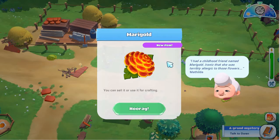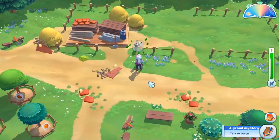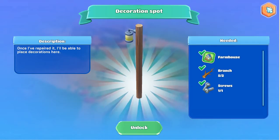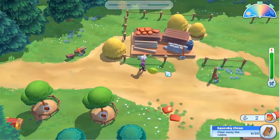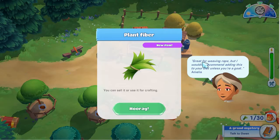I had a childhood friend named Marigold — ironic that she was terribly allergic to those flowers. You can find decoration spots, and you can fix them with branches and screws as long as you've got the farmhouse. There are small decoration spots and medium decoration spots. Plant fiber — great for weaving rope, but don't add this to your diet unless you're a goat, says Amelia.